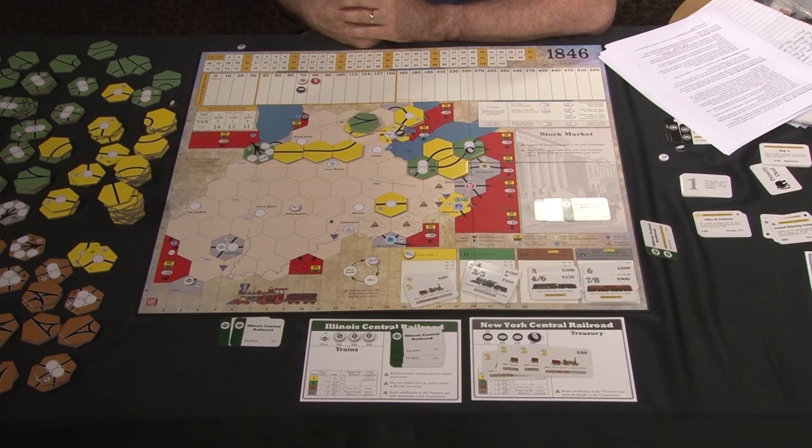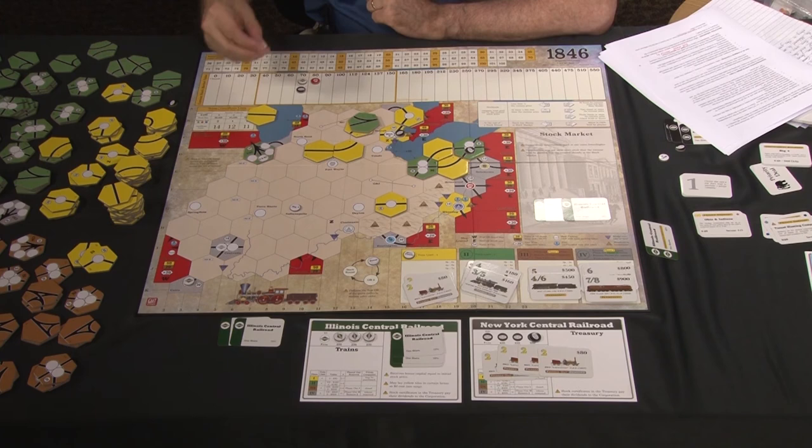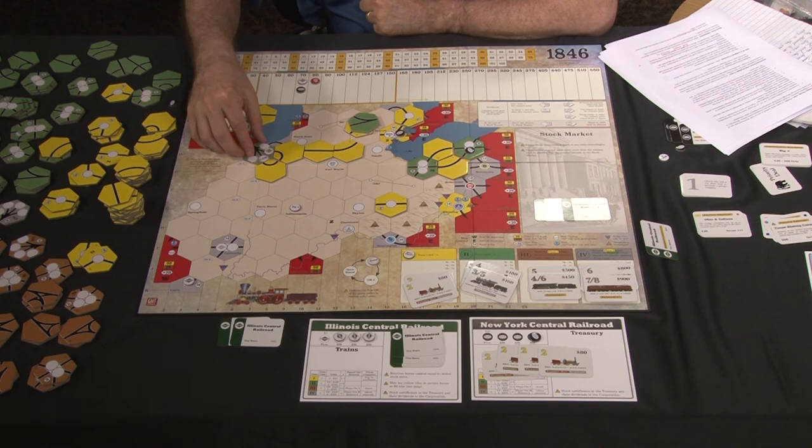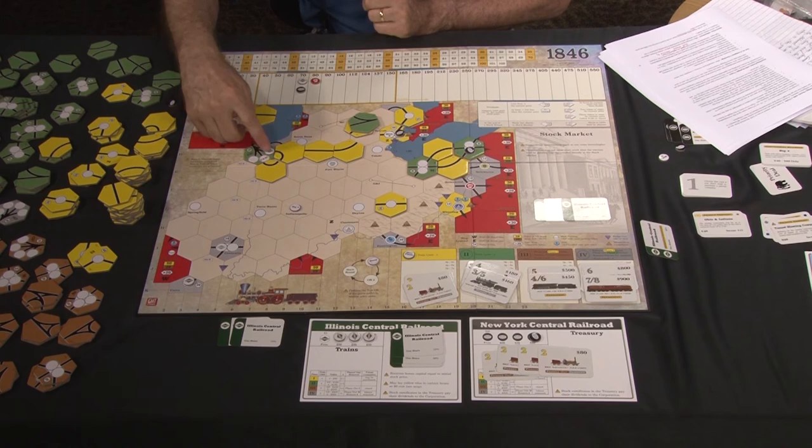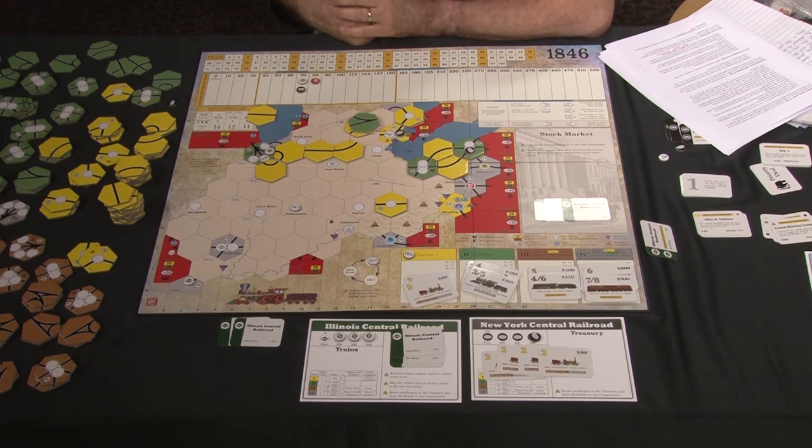A couple of rules about running trains: you can never visit the same revenue location twice. For example, you cannot run a train from one city on a hex to another city on the same hex if that would count the same revenue location twice in one route — that is not allowed.